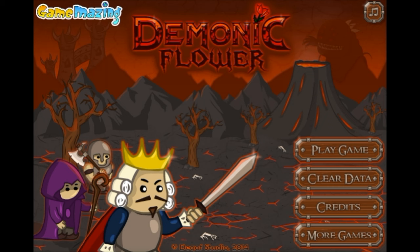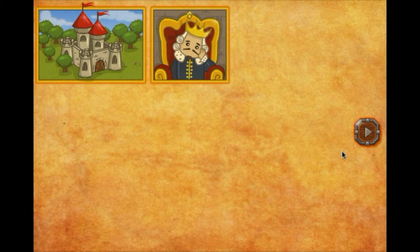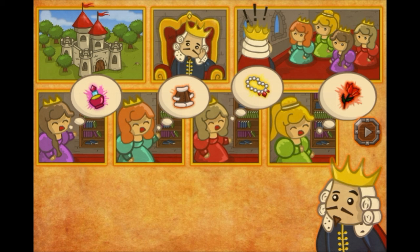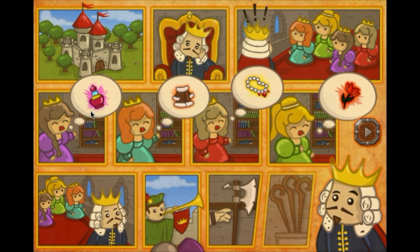The game is about this king that has four daughters, and they all want one thing each. The first princess wants what I guess is perfume. The second one wants a kind of a dress, the third one wants a necklace, and the fourth one wants this flower. And this must be the Demonic Flower that has given this game its name. So the king will go out in battles to find these items.